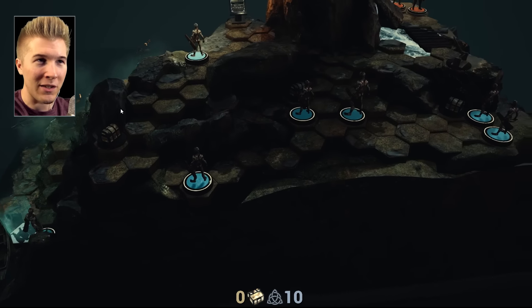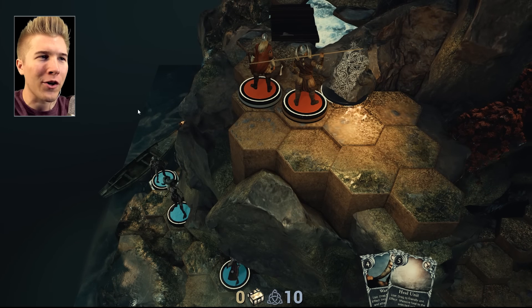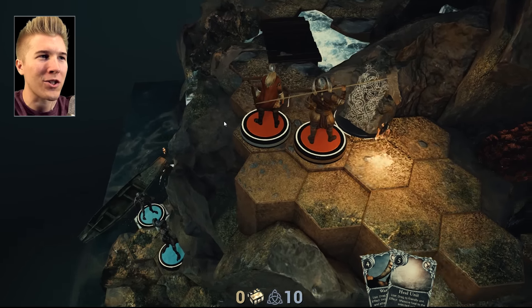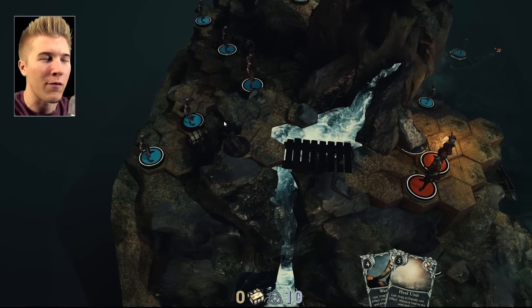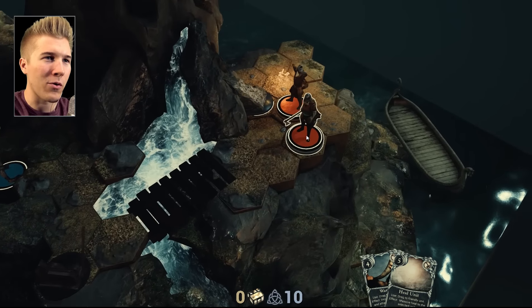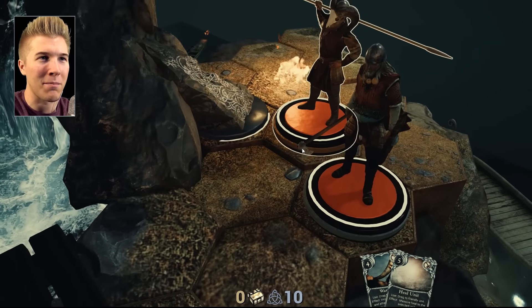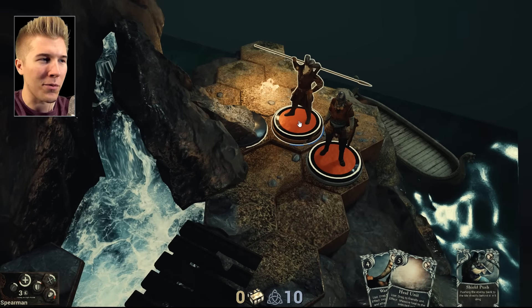We start off with these just beautiful, beautiful blocks. We'll see cards pop up for this specific mission. As you can see, there's a bunch of enemies over here because we are playing one of the starting quests, but it's a little bit harder. There's different tiers of quests you can take on - this is the second tier, so things are already getting pretty tough. We only have two figurines that we can bring into battle.